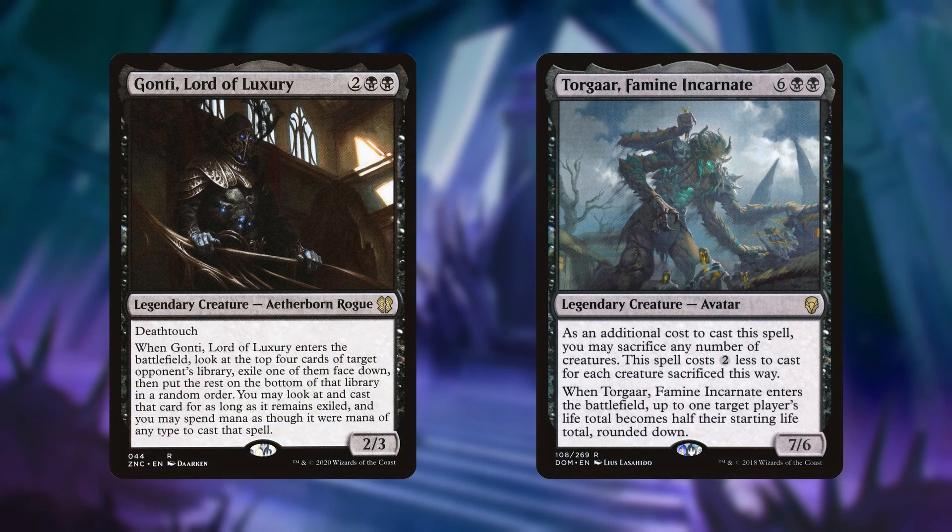Before getting into ramp, I'd like to talk about our alternate commanders: Gonti, Lord of Luxury, and Torghaar, Famine Incarnate. Ultimately, these two commanders have more powerful ETBs than Ayara does, but they lack the ability to both sacrifice and trigger from other ETB creatures, so I decided to include them in the 99 as the powerful ETBs that they are, but not as a commander. Torghaar is kind of a sacrifice outlet himself, but he requires a lump amount of creatures, while Ayara provides a more steady stream of sacrifices and value. Thanks to our death flicker cards, this deck runs best on a steady stream of select assassinations rather than mass carnage, at least most of the time.